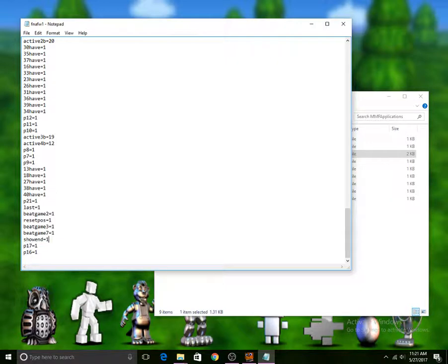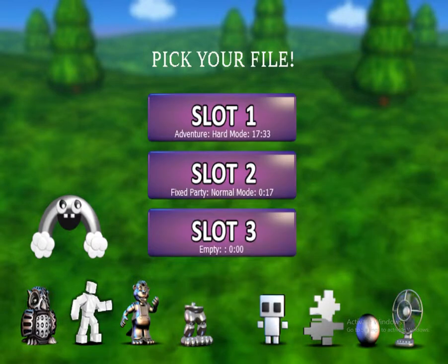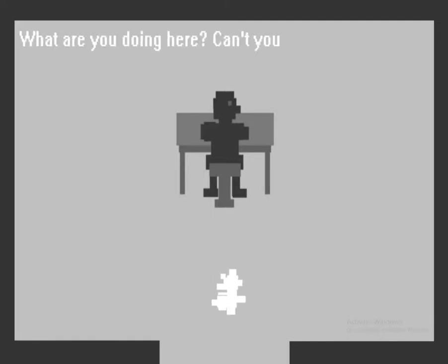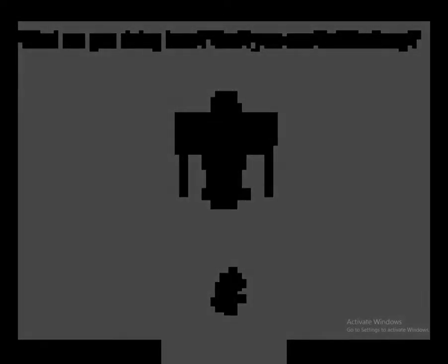Show end right here — I just set that to 1, so that when I press continue here, it'll put me right in the Update 2 ending. But what I discovered is if you press F2 here to restart the game, everything just goes nuts.